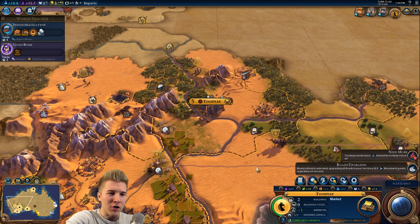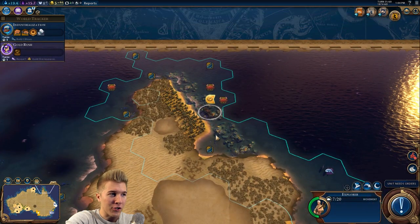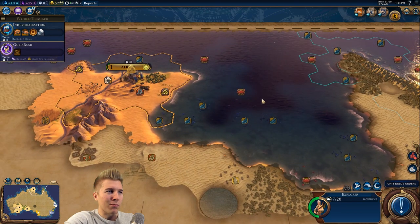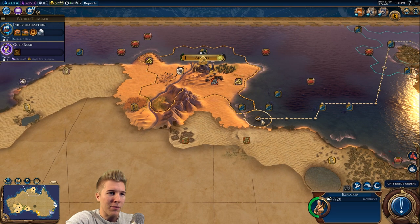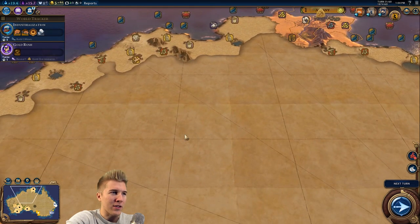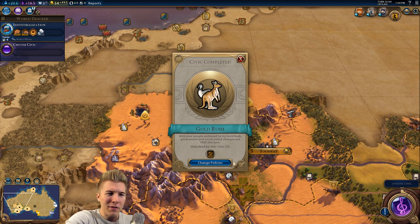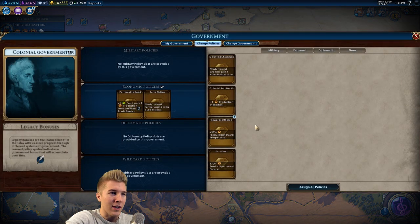We need more amenities? Amenities shouldn't be a problem after the next few turns because I got the technologies now and we're able to purchase a lot of units and things like that. I'm sending an explorer back towards the north to figure out what else might be over here. The Australian continent is huge — I don't even know if we're going to finish the exploration of it completely. Probably not by the end of this series.